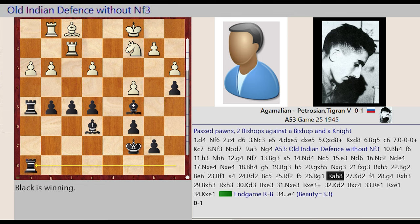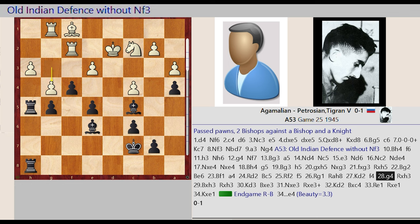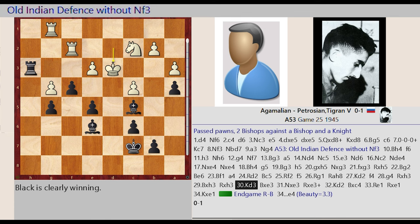Rook H1 G1, Rook A8 H8, King C1 D2, F5 F4, G3 G4, Rook H5 captures H3, Bishop F1 captures H3, Rook H8 captures H3, King D2 D3.